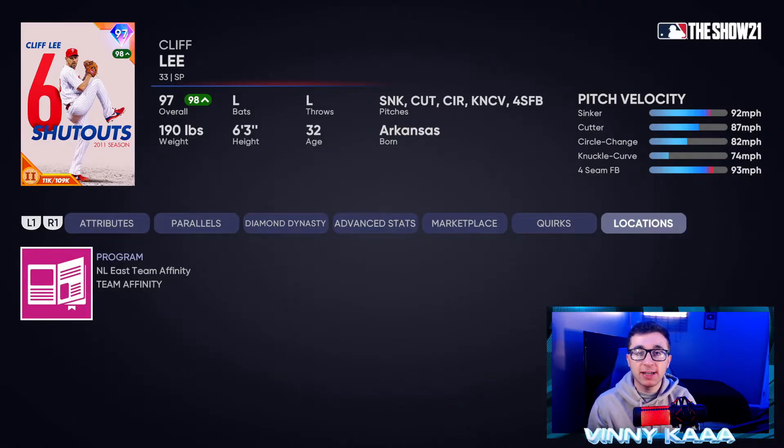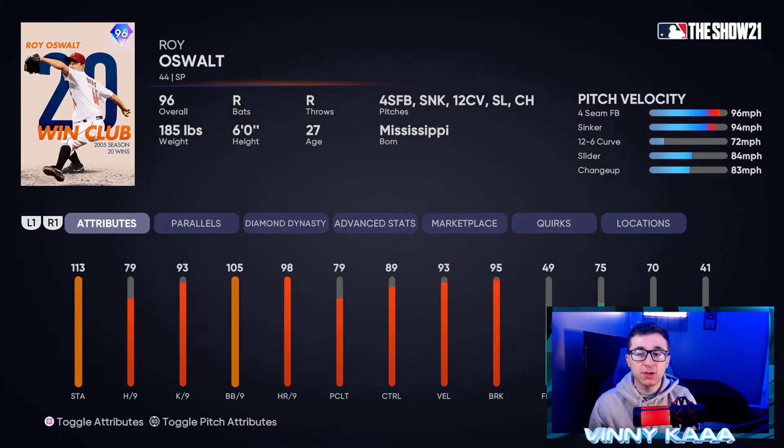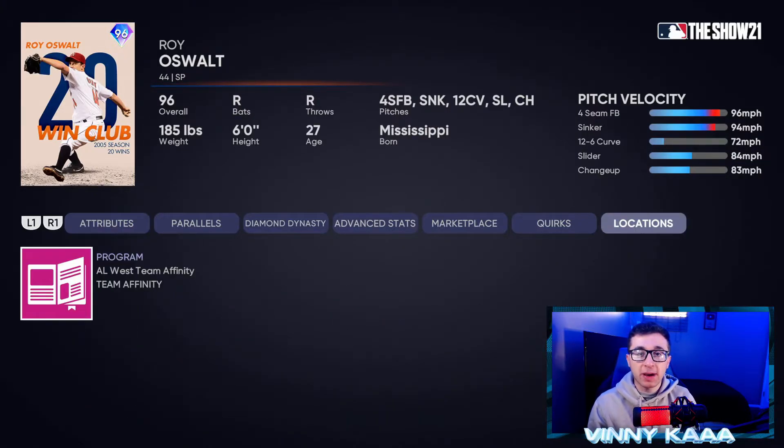Coming in at number six is gonna be the 96 overall Roy Oswalt. His five pitches are a four-seam fastball, sinker, 12-6 curve, slider, and changeup. 113 stamina, that's really good. His hits per nine is very low at 79 — you'd like to see that higher. Ks per nine at 93, walks per nine at 105. Good control at 89. He has decent velocity and decent break — doesn't excel at either, but can do both. He has the nastiest 12-6 curveball in the game right now in my opinion. You hit somebody with a 96 mph fastball then drop it to a 72 mph 12-6 curveball and you'll catch a lot of people off guard. Complete the AL West Team Affinity Season 2 to get him.